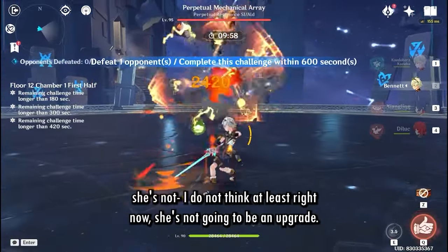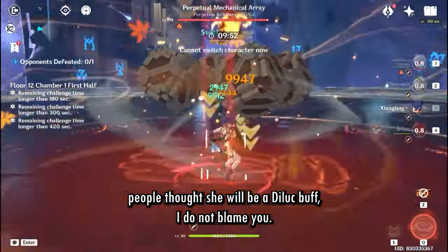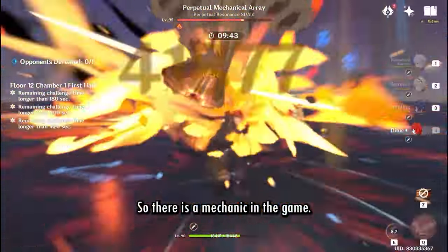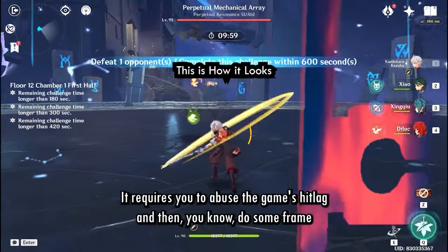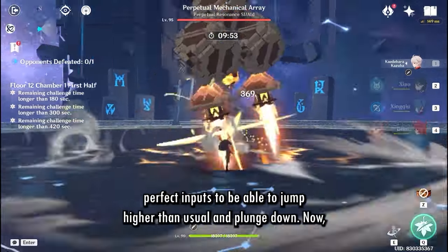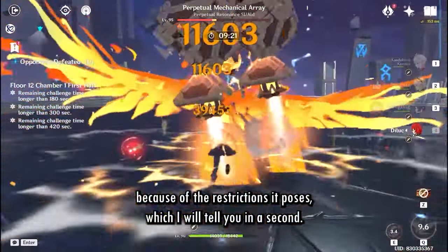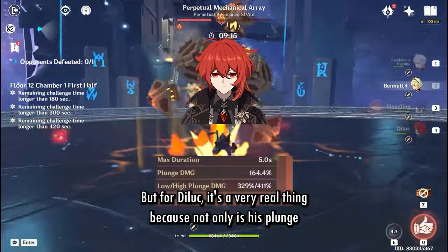In terms of team DPS, I don't think she's going to be an upgrade for Diluc right now. If you don't know why people thought Xianyun would be a Diluc buff, I don't blame you — there are like three of us who made it look that way. I'll explain. There is a mechanic called Dragon Strike. It looks very cool but it's hard to do — it requires you to abuse the game's hit lag and do some frame-perfect inputs to jump higher than usual and plunge down.